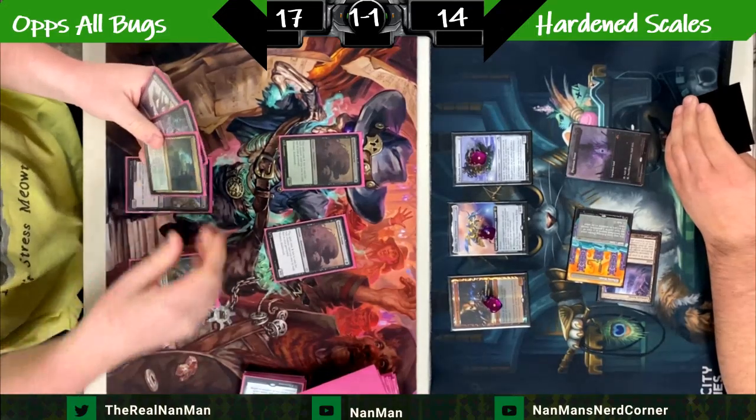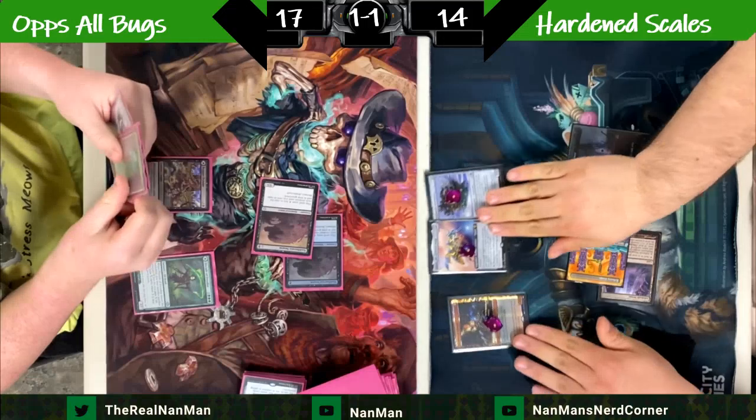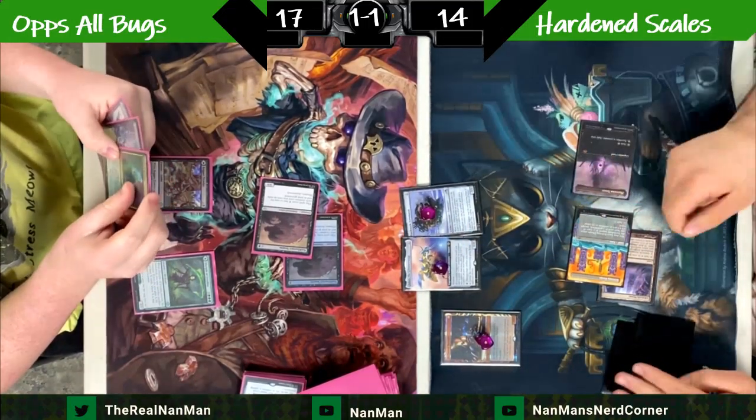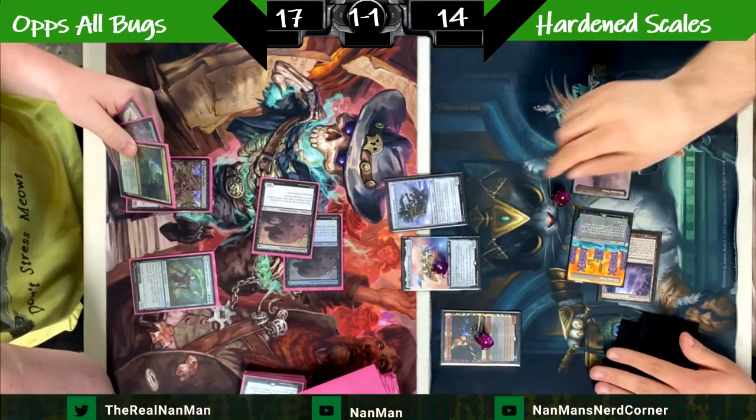You could also argue Inkmoth if you don't have a lot of ways to deal with it — that's another safe Pithing Needle target. But Arcbound is the biggest problem with the deck. On our scale: Arcbound Ravager is up there, then Walking Ballista, Hangarback, Agatha's Soul Cauldron, Inkmoth — there's a list of very scary, very dangerous cards.